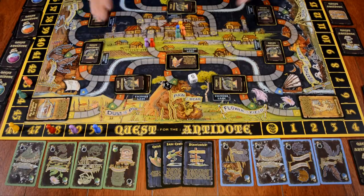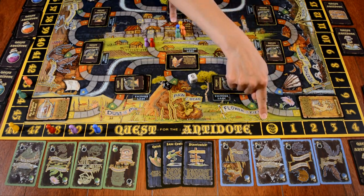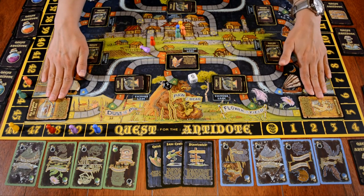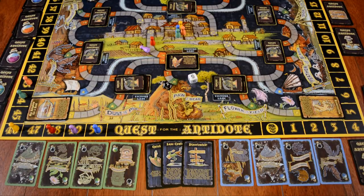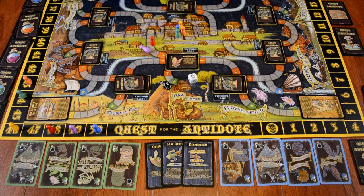Play continues until one of a couple of things happen: you win by getting all the ingredients you need and racing back to the apothecary before any other player does, or you run out of breaths and die. If you die, your player piece remains on the board and any loot or drop cards you carry can be stolen by other players passing by. If everyone runs out of breath, the game wins — nobody finds the antidote.